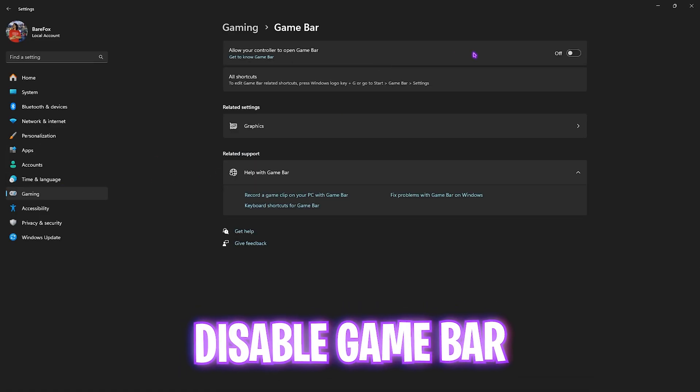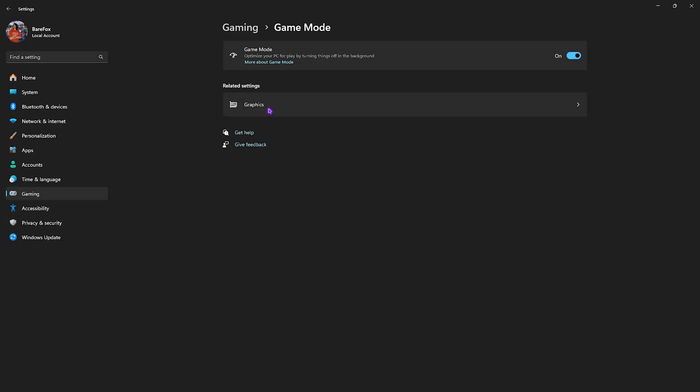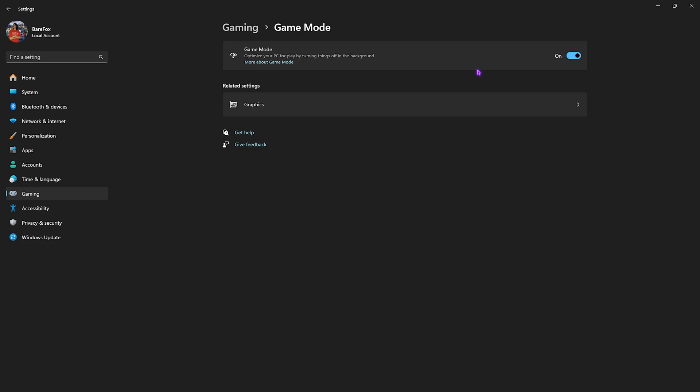Then click on Gaming, head over to Game Bar, and turn it off since it consumes a lot of resources in the background as it is an overlay service. After that, click on Gaming again, head over to Game Mode, and turn it on — it will help disable unwanted background services to optimize your games.